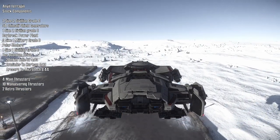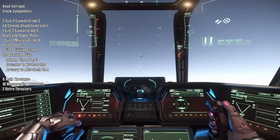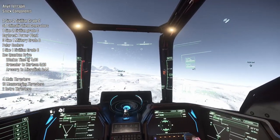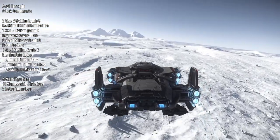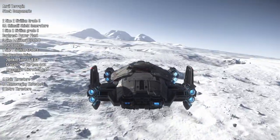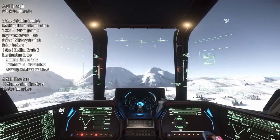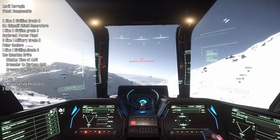The Terrapin is built for its purpose and not for comfort. Stock components include two size-two civilian grade C-5A Chamali Steel generators, one size-two civilian grade C Daybreak power plant, three size-one military grade B Polar coolers, and one size-one civilian grade C EOS quantum drive. That gives you a 20-million-kilometer travel time of about 4 minutes 3 seconds. Crusader to Hurston takes 5 minutes 29 seconds, and ArcCorp to microTech takes 8 minutes 44 seconds.